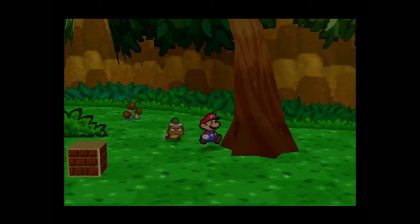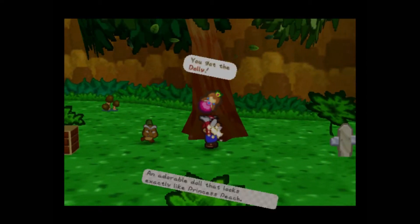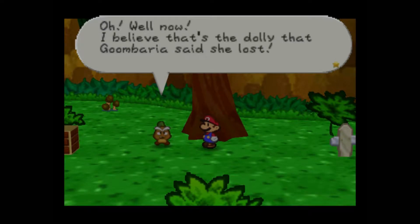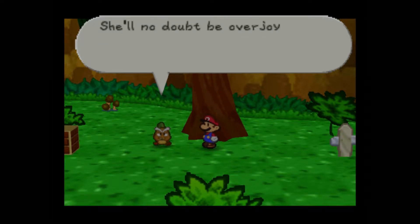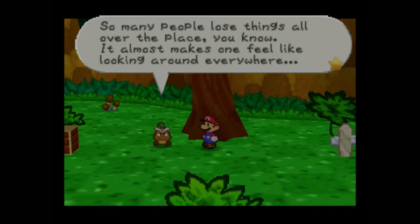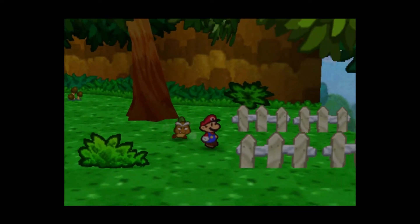Let's hit this tree over here, because inside this tree we find a dolly. Well now, I believe that's the dolly that Goombaria said she lost. She'll no doubt be overjoyed if you give it back to her. So many people lose things all over the place — it almost makes one feel like there's just things scattered everywhere.